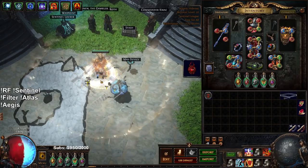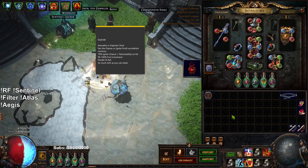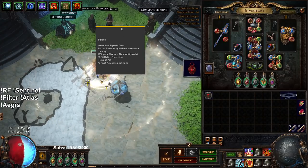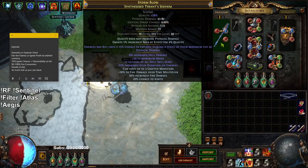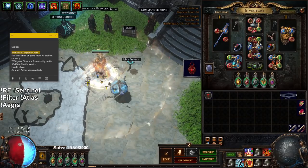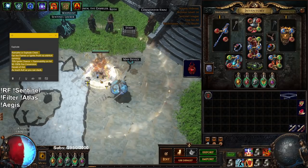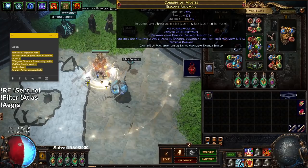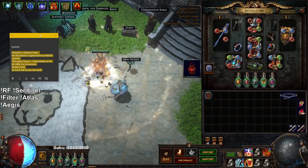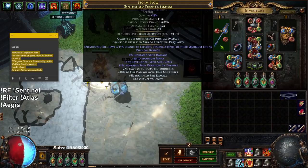Before I get started, I want to show a few requirements. This version I'm playing is expensive — probably over 30 to 50 exalts. You can recreate something similar for probably under 10 exalts. The biggest difference is you won't use a synthesized explode weapon; instead you'll use Assonance gloves, which will explode just fine, just won't do as much damage. I played this on a Chieftain and with Assonance and the Doomfletch chest — also called Blundbore — it worked really well. The difference here is this is on an Inquisitor, who doesn't get as much explode damage, so I opted for the explode chest and synthesized weapon.